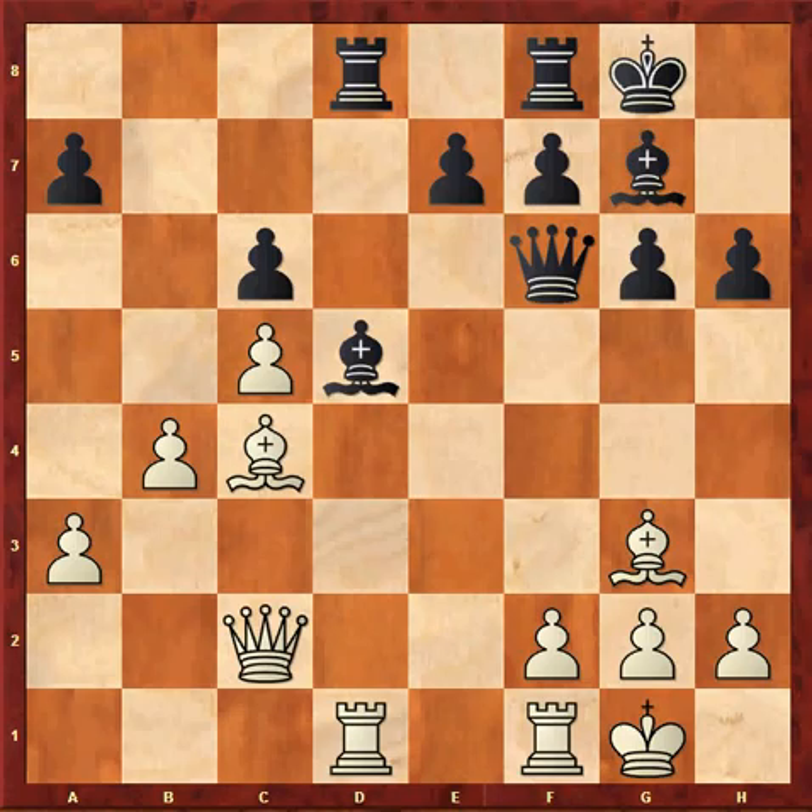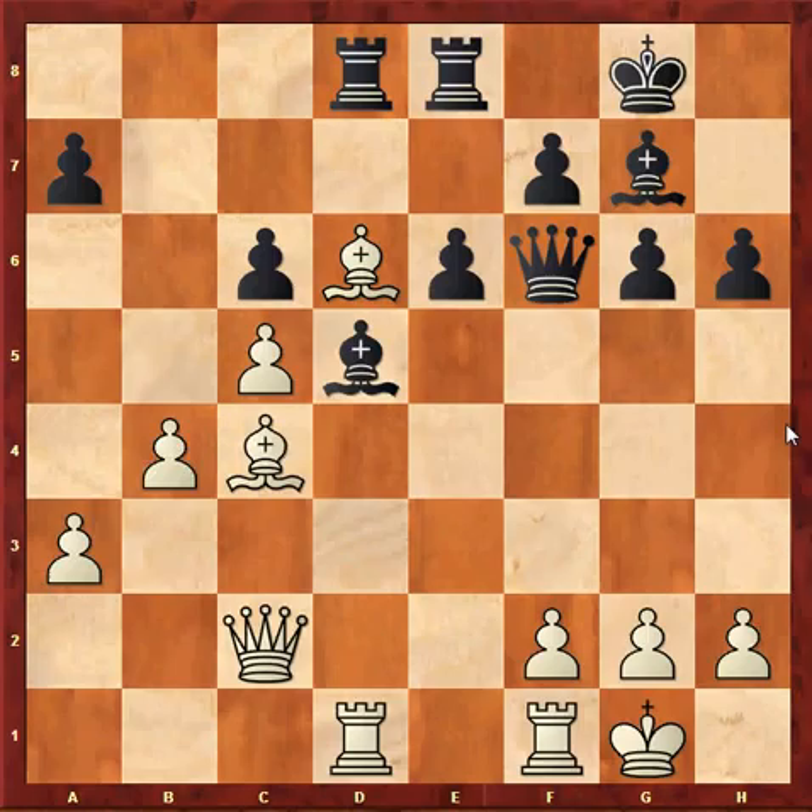In the game, my opponent played 25...e6. If you considered the move Bxc4 to have equalized, then this move should be considered inaccurate. Bd6 — the bishop suddenly comes alive and restricts the coordination of the black army.